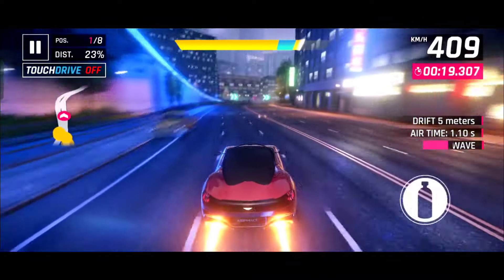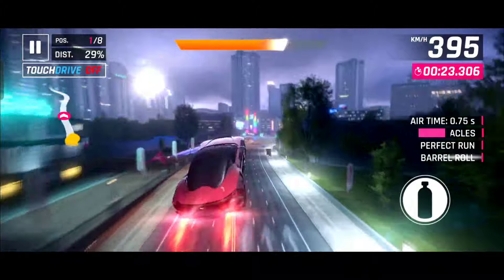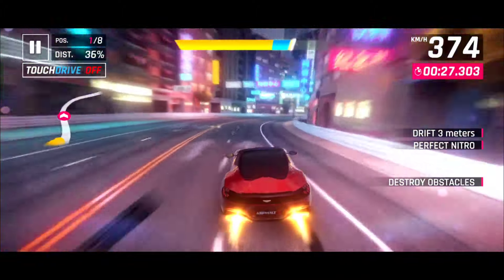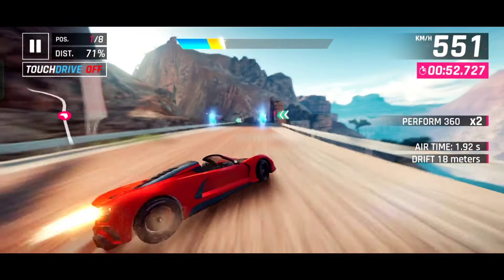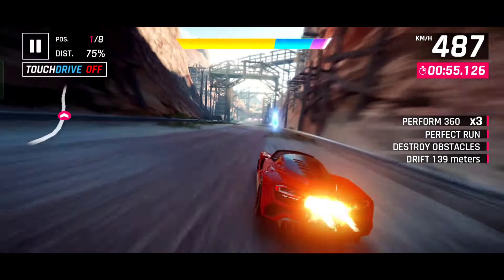I have already made a few videos on floaty drift and some people are still having trouble with it. Now I will show you the simplest and most effective way to perform floaty drift. Spin your car in the opposite direction of the turn and then activate nitro. When the nitro bar reaches to the blue position, press the brake again.